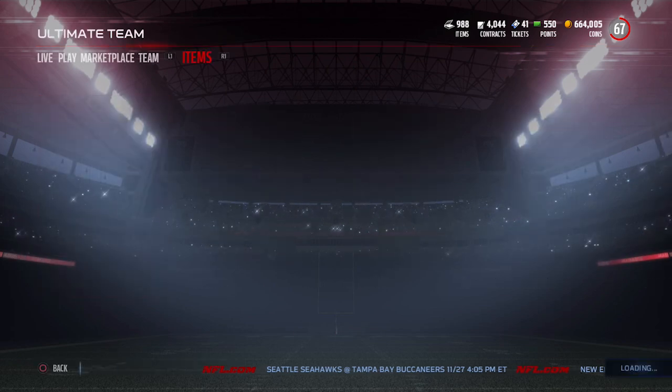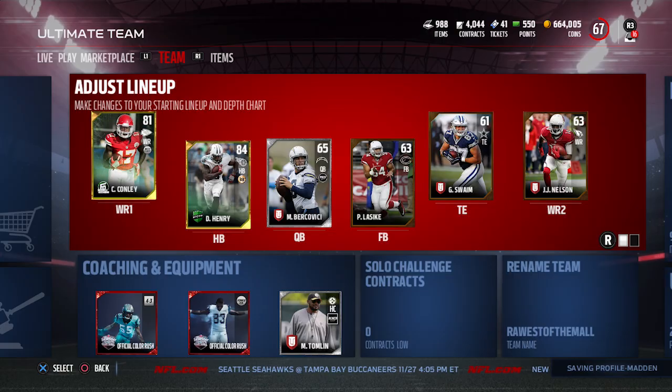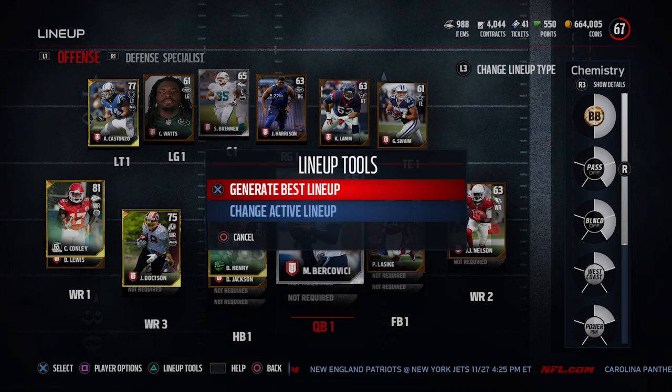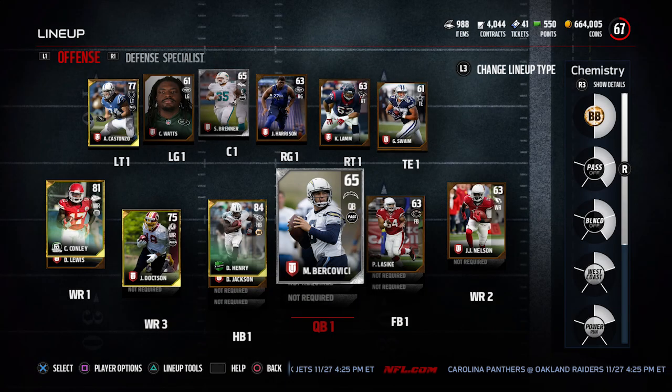I'm going to log out and go over to my team. Again, this is my Road to Red team, so it's not my real team. Honestly, I really haven't built up a real team this year, and the reason for it is because there's been really no reason to. The actual Ultimate Team game mode hasn't encouraged you to do anything like that — it's been all about draft champions, salary cap, things like that that don't really have anything to do with your MUT team.